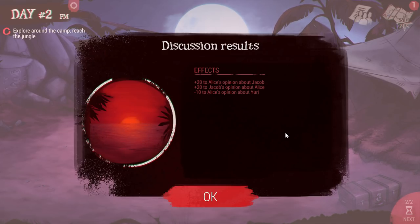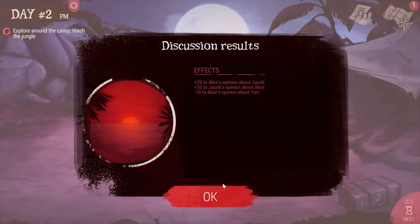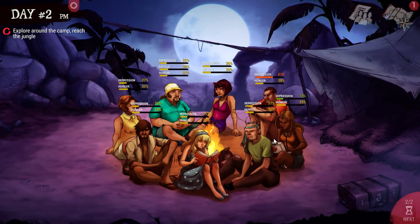Here are the discussion results — you'll have these after every night, and this is ultimately the only thing you really need to look at. Alice's opinion of Yuri has gone down because Jacob and Alice think he's some kind of Soviet spy since he's from Russia. But Alice's opinion of Jacob has gone up, and vice versa — Jacob's opinion of Alice improved too.